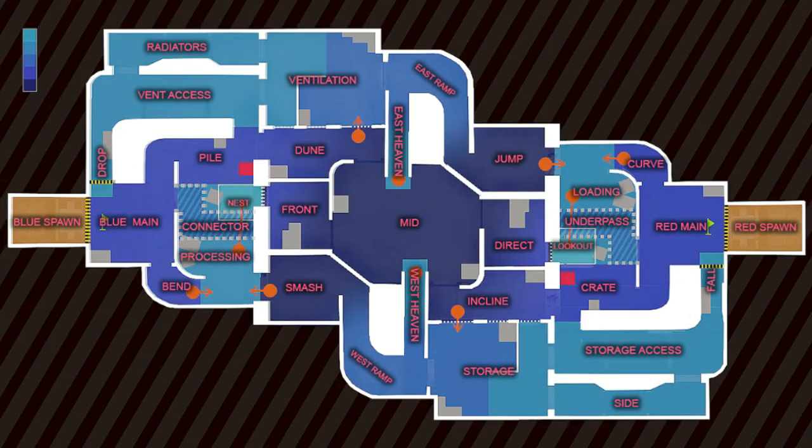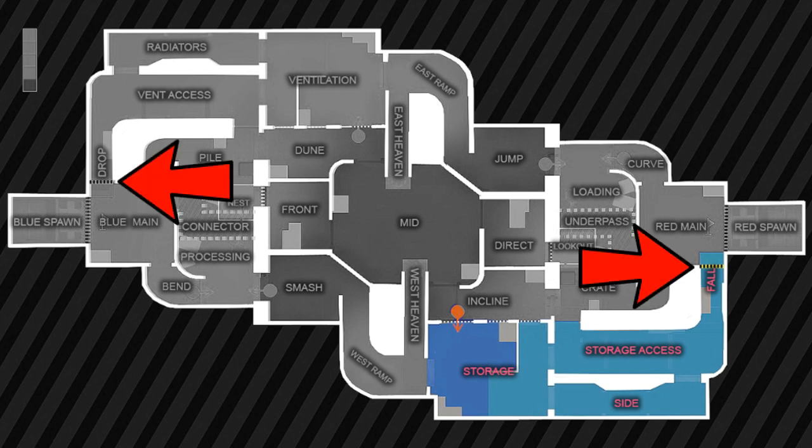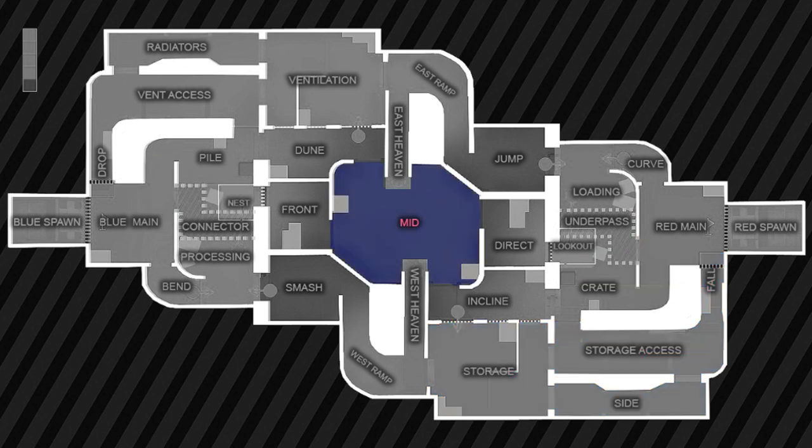What is up guys, Johnny here. In today's video we look at the brand new map from Madfinger Games' upcoming game Shadowgun War Games. We'll look at the symmetric map and some of the important areas, including the spawn areas, the main area where you can capture and return the flags, the elevated storage and ventilation areas, the strategic drop and fall points, the middle area, the east and west heavens, and the very interesting strategic points: the nest and the lookout.